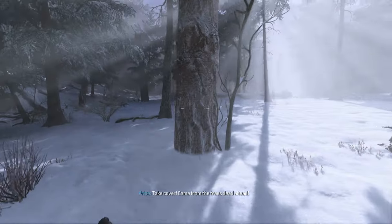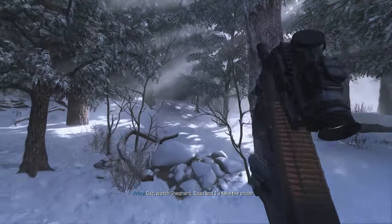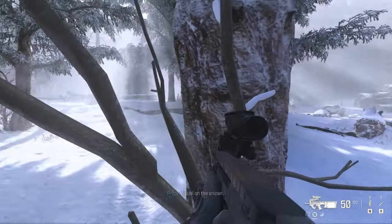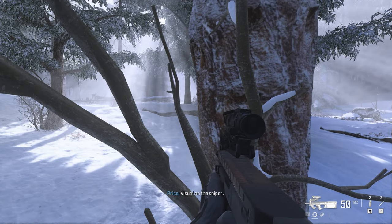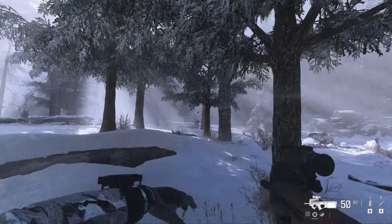Just after your first encounter with a few enemies, you'll engage a sniper in the forest. Prior to calling it out, there will be a sniper. All you need to do is use the trees for cover and push your way through. You won't be able to see him using your thermal scope.